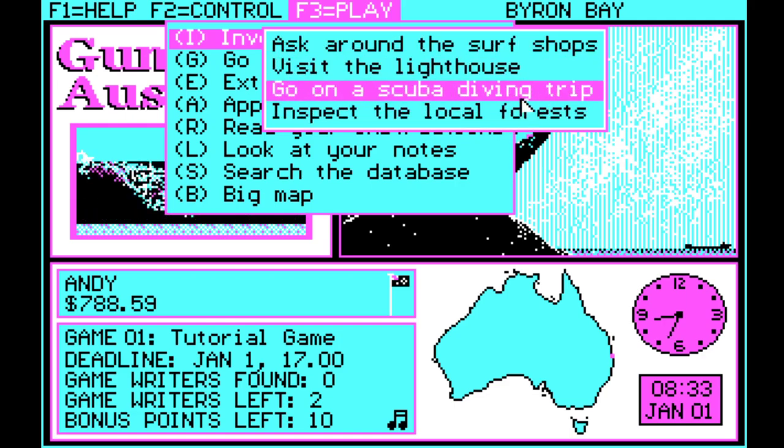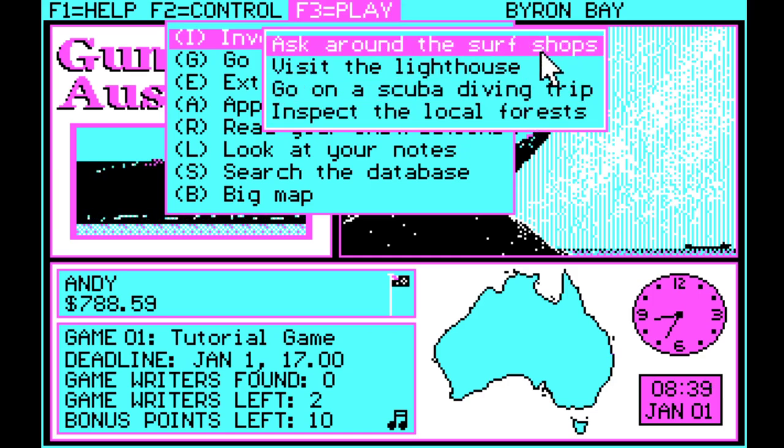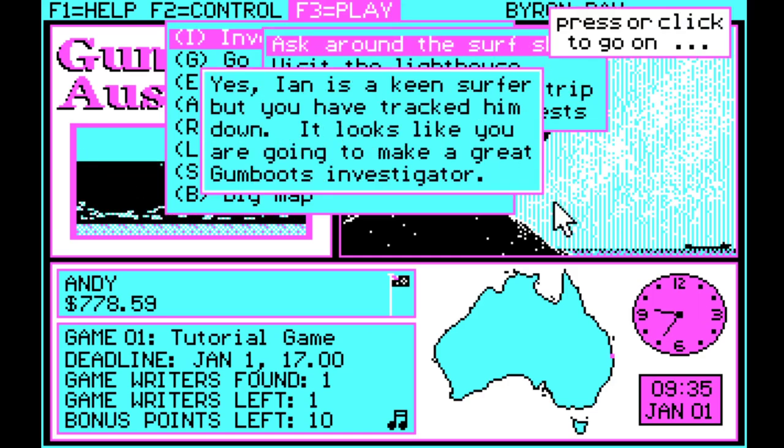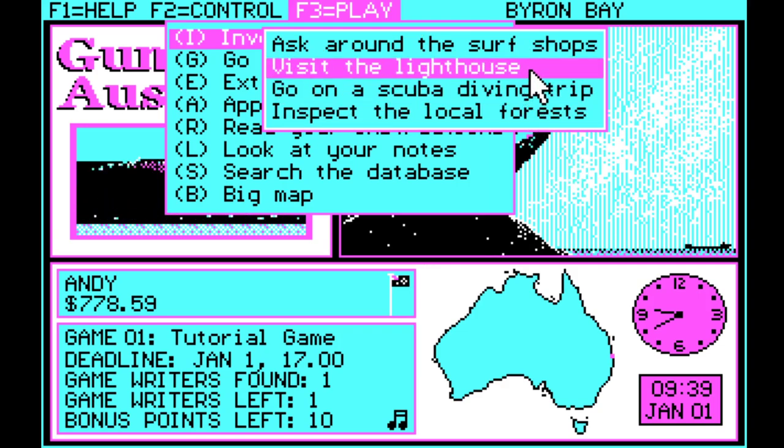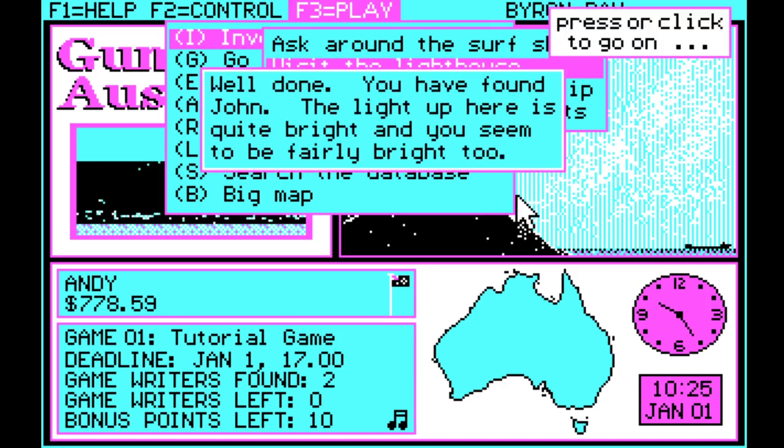First option: ask around the surf shops. It says yes — Ian is a keen surfer but you have tracked him down. It looks like you're going to make a great Gumboots investigator. So that's one found, one to go. Now let's visit the lighthouse — and it says: well done, you have found John. The light up here is quite bright and you seem to be fairly bright too. So there's both found, and the first mission is done.